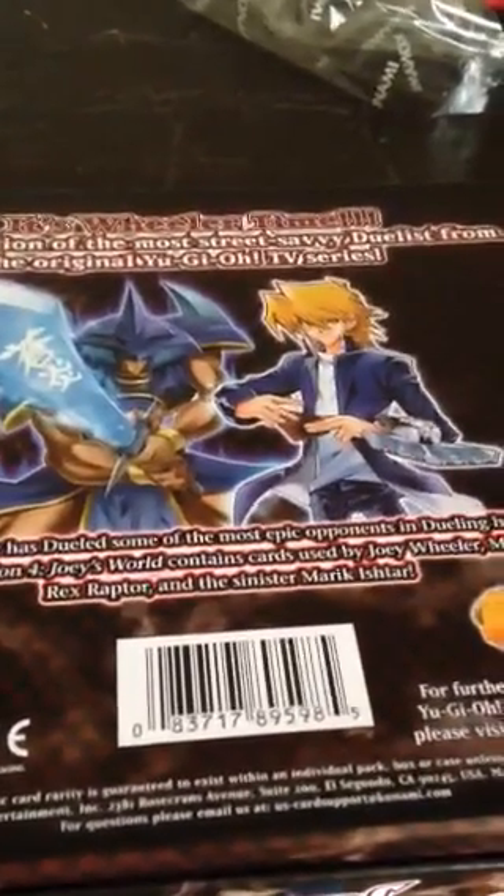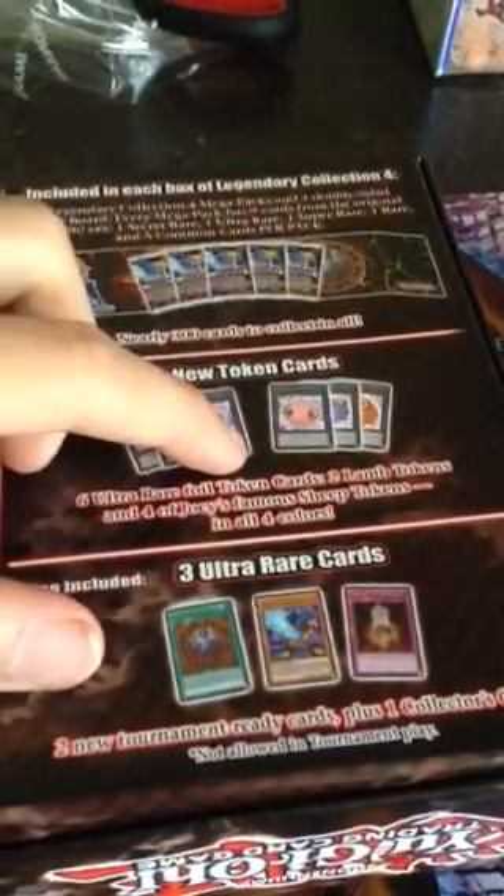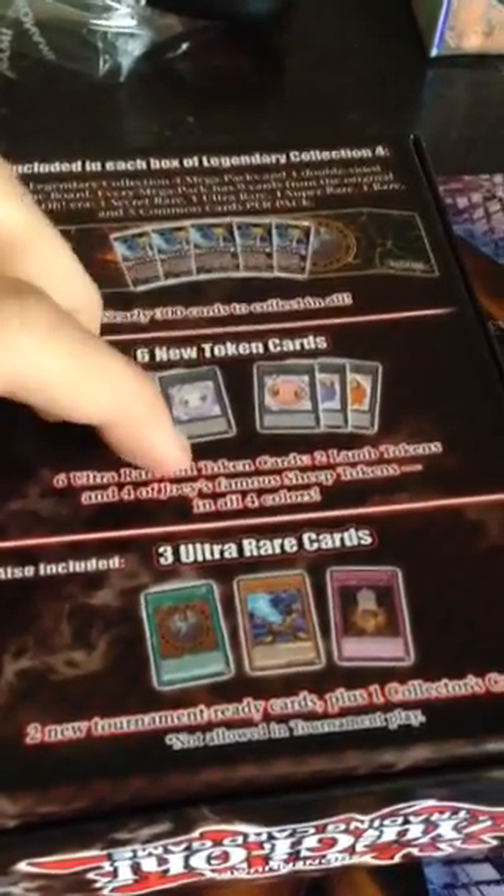The rarest rarity in this set is common. We got six new token cards, six Ultra Rares, two Lamb Tokens, and three Ultra Rares. There are five packs in the set.